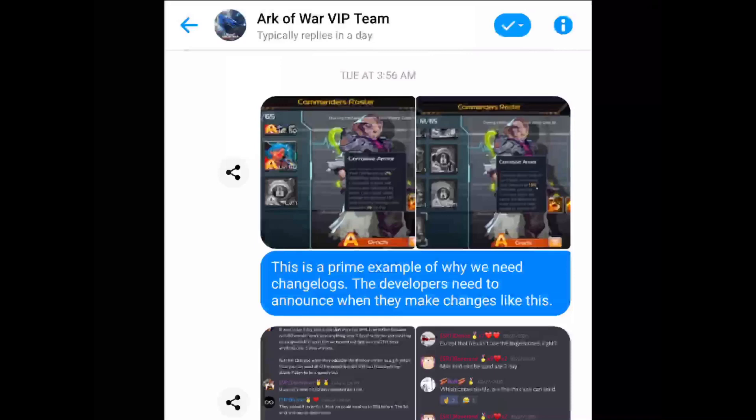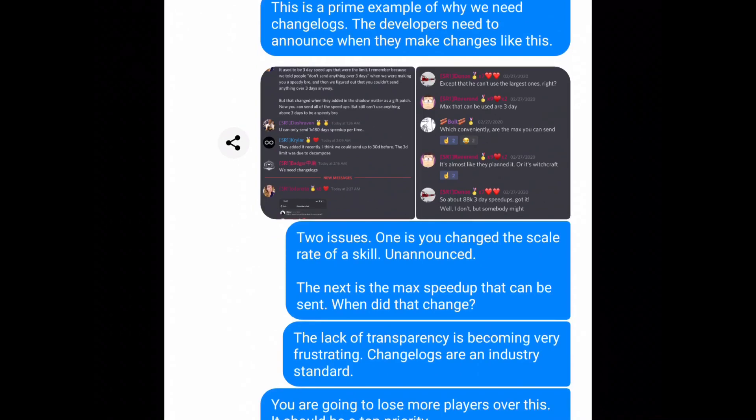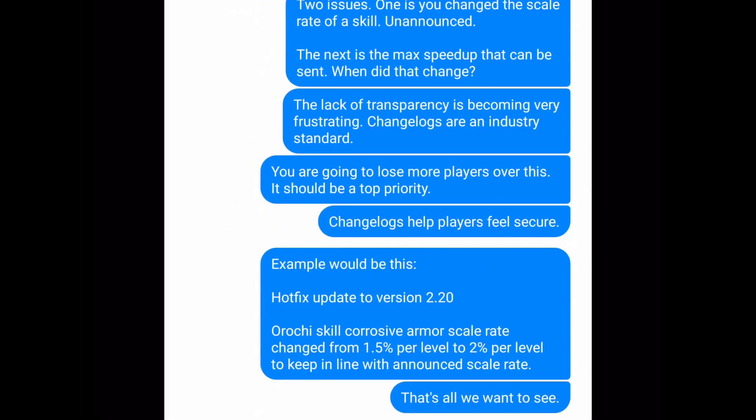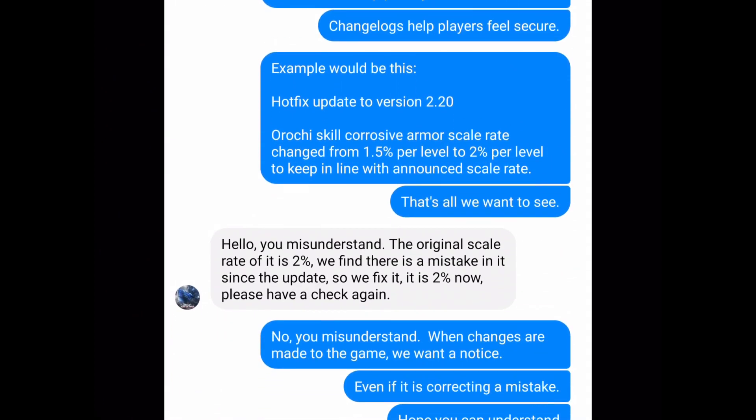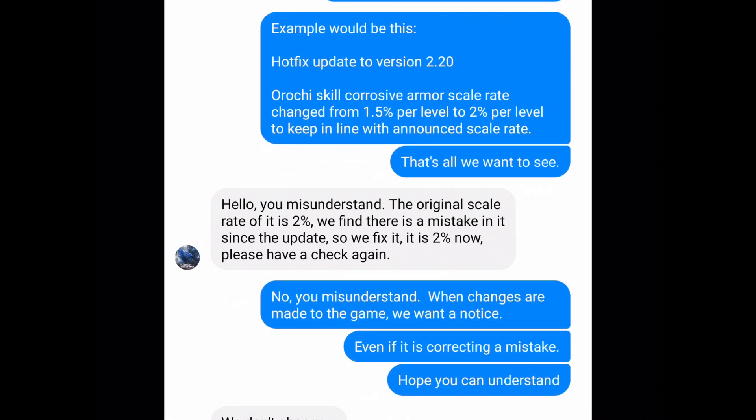I went to support and said: 'This issue where you changed the skill from 1.5% to 2% highlights our need for changelogs. The developers need to announce when they make changes like this.' I also asked about when the max speedup was changed for sending. 'The lack of transparency is becoming very frustrating. This should be a top priority. All we would need is something like: Hotfix updates of version 2.20 — Orochi skill corrosive armor scale rate changed from 1.5% per level to 2% per level to keep in line with the announced scale rate.'